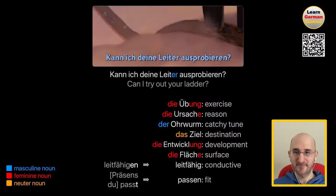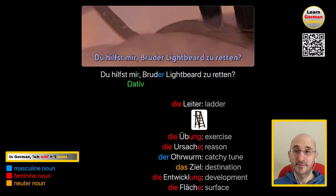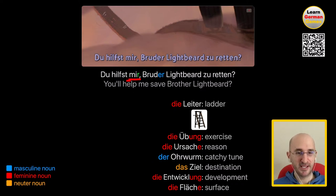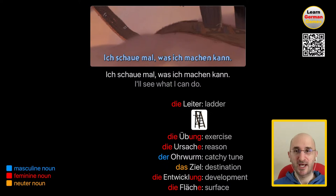Can I try your Leiter? Be careful with the word Leiter. Der Leiter means a leader. Die Leiter means ladder. So it depends on the gender. Du hilfst mir, Bruder Lightbeard zu retten? — You'll help me save Brother Lightbeard? Remember that helfen takes the dative. Ich schaue mal, was ich machen kann — I'll see what I can do. Again, here mal doesn't add a meaning — it just softens the tone, like saying a bit. Schauen is to see.